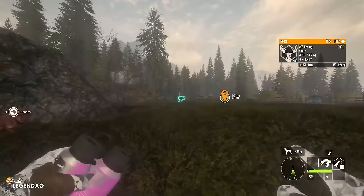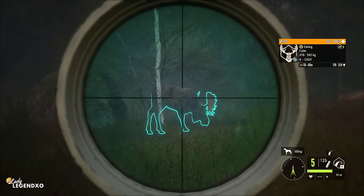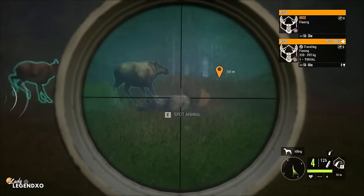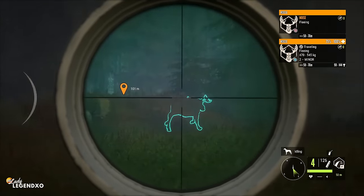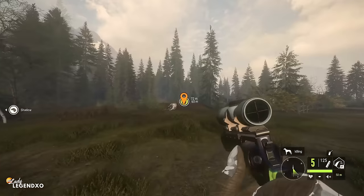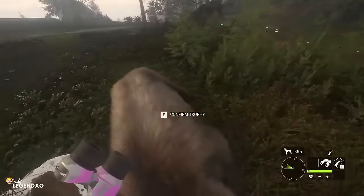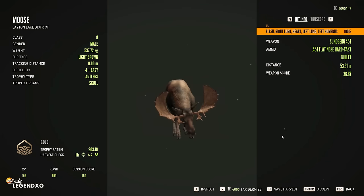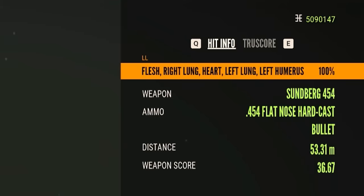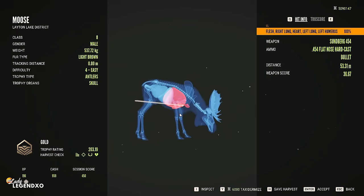We have a level four here. I'm going to use the Rhino, zero to 50. Should we go for a heart shot? I did — I got heart! Yes! Beautiful. The speed loader is awesome — love it — that came along with the last update in March. You're not too bad. We got double lung and heart. Beautiful from 53.31 meters. And he is a gold — 203. Not a bad first moose.